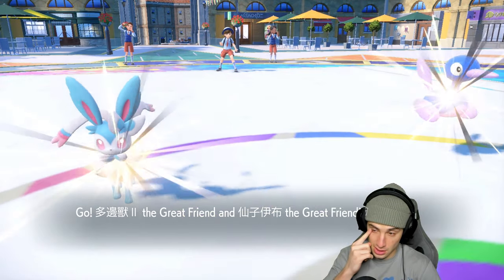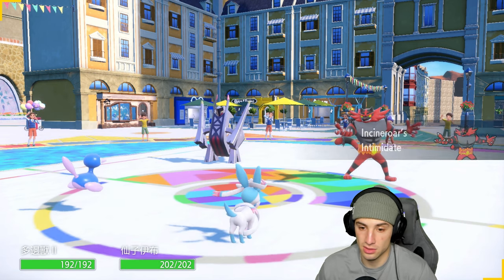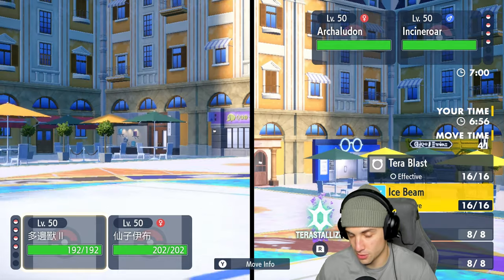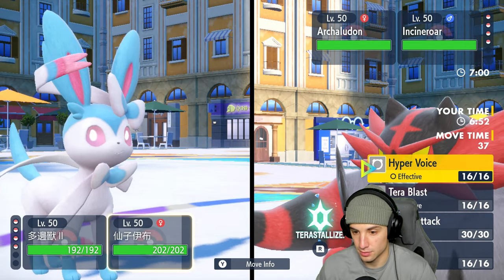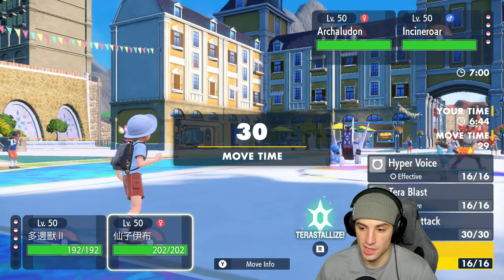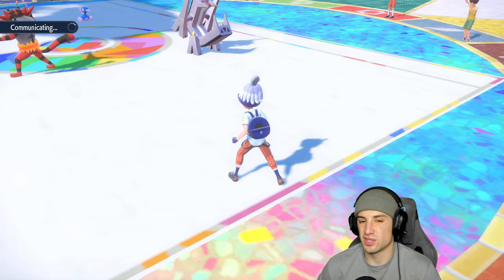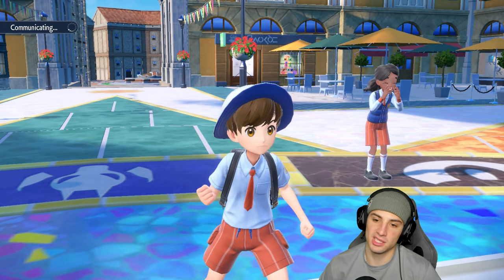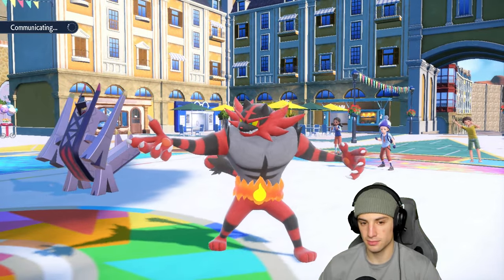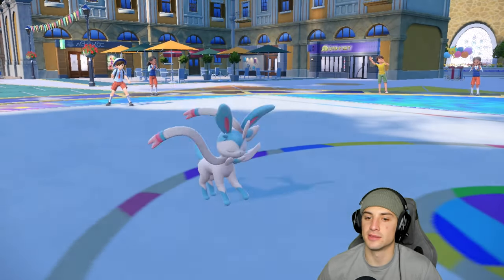Incineroar comes out alongside Archaludon. Do I want to pop Trick Room? I could go into the Water Terra but I get a Special Attack boost. I'm going to pop Trick Room. I have Fake Out which is scaring me — I should protect. If they're faking out anybody it'll be Sylveon, so I'm going to try to pop Trick Room with Porygon2 and just protect Sylveon. Flash Cannon flies through and Incineroar uses Parting Shot into me.